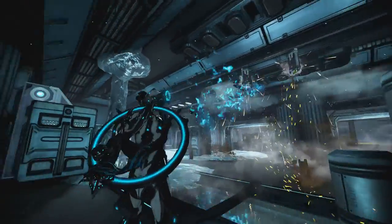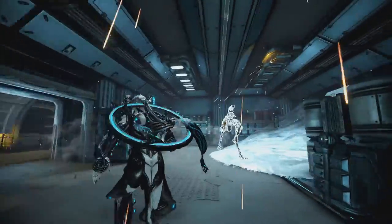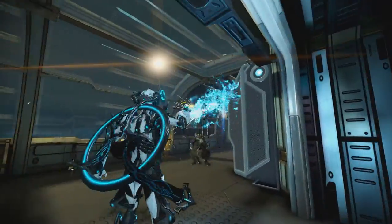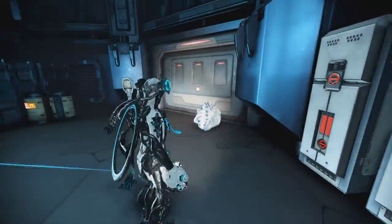Upon walking into the Ice Sheets, you'll be met with a Cold Status proc that will trigger onto your Warframe and will slow your movement speed and all interactions. This includes fire rate, casting times, and reload speeds.